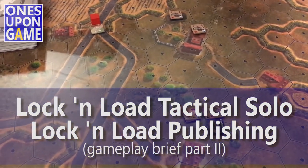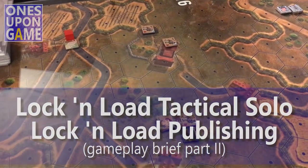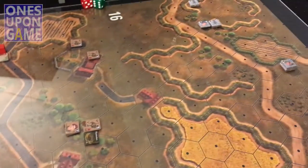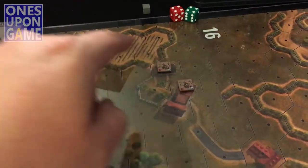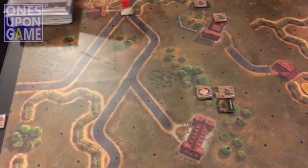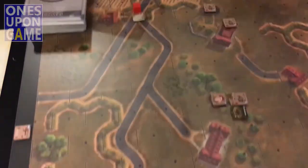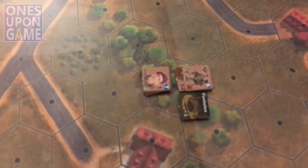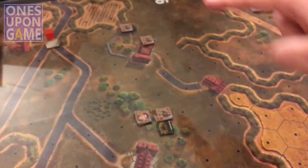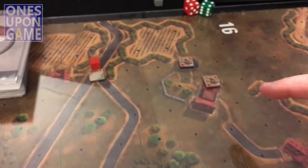Hey again, this is Kevin Kitchens with the Clones Upon a Game, and I'm about to get the first turn underway. Lock and Load Normandy using the Lock and Load Tactical Solo system. A couple changes from the last video where I left it. This unit was down over here and I just felt — this is the German side — but I felt he would be better served closer to the objective. This Vickers gun here has a 14 range and can cover a bigger area, so since there's a limited number of units, I thought it'd be better to go ahead and let him get up there.